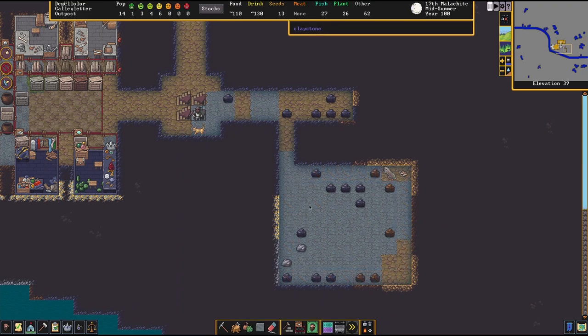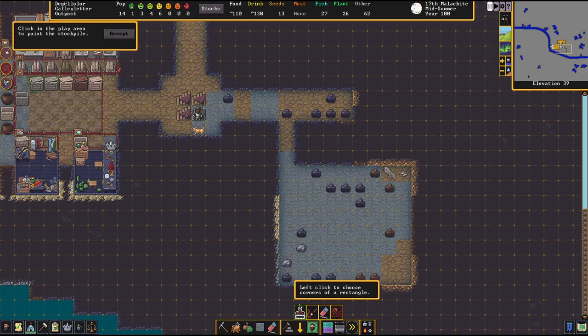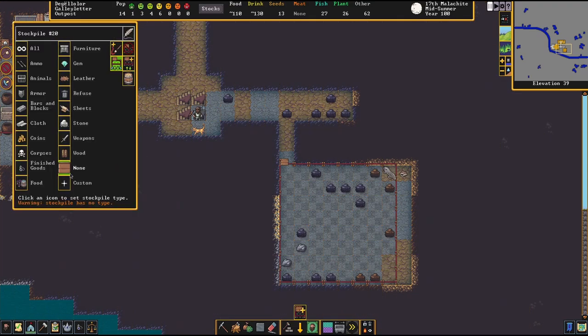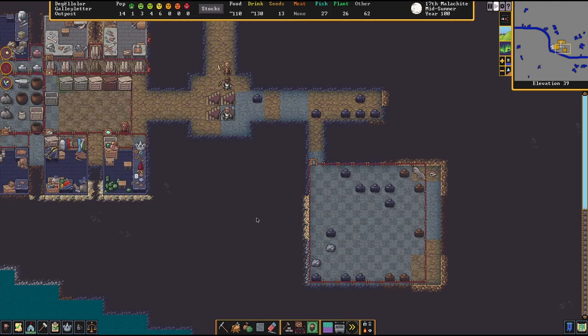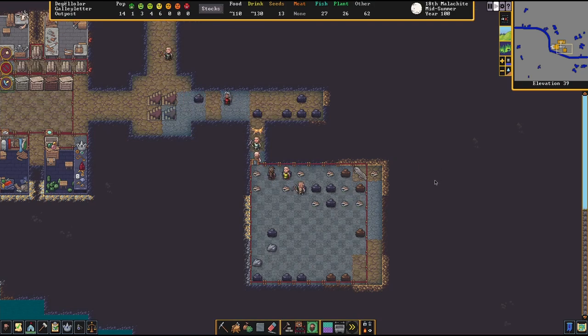Now that we have this room, we can go to the stockpiles and designate a stockpile. I will not cover the entire area because I also want to make a corpse stockpile in there. Click on accept, click on refuse, and I'll call it 'inside refuse.' This is now a refuse stockpile — and the dwarves are already heading over to get all the shells!